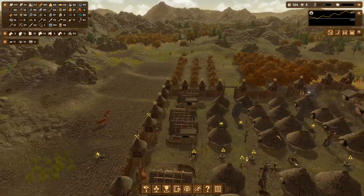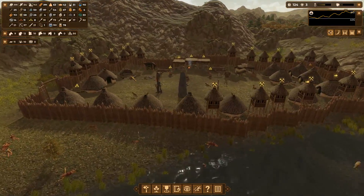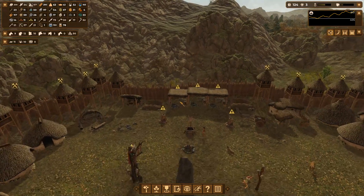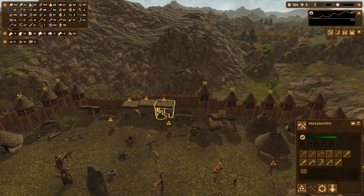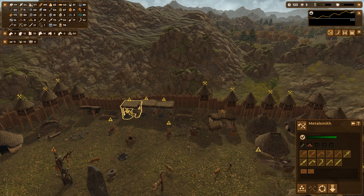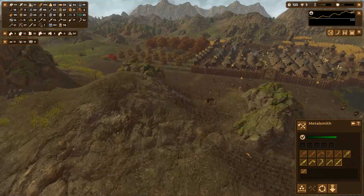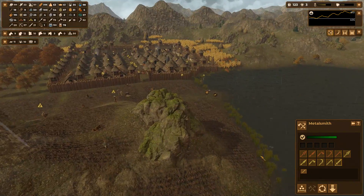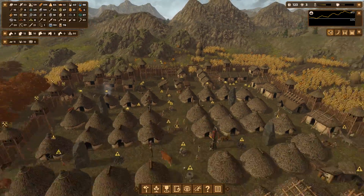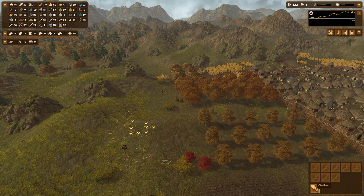That was weird, but things have been going good so far. We got 20 bronze swords going, we got a lot of bronze, a lot of copper being created as well. We're making quite a few bronze tools. Right now I'm focusing bronze on making actual swords so that we have the best swords possible for when raider attacks get bigger and bigger.